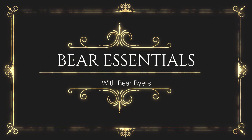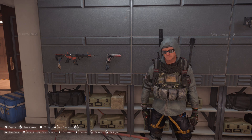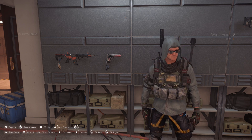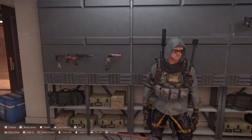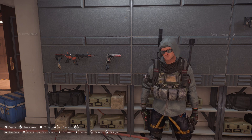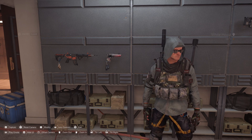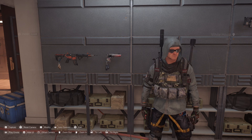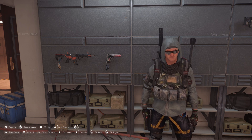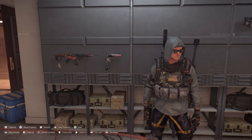Welcome to Bear Essentials with Bear Buyers. On today's Division 2 video we are going to explore a build that I call Tanky Aces. We just did a video called Selfish Aces and showed that 19.1 million damage headshot. This build doesn't hit quite as hard, but with the Perfectly Unbreakable talent and the high amount of armor it gives extra protection when you're doing raids or playing solo.